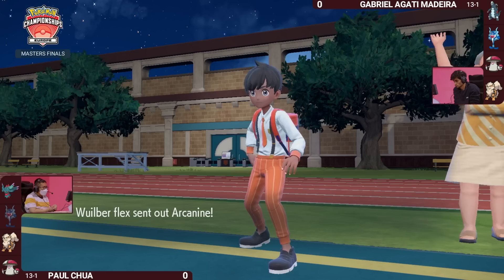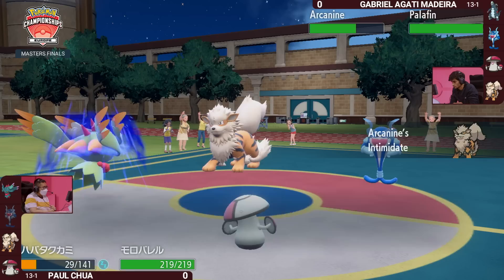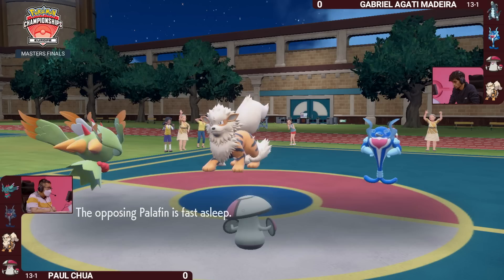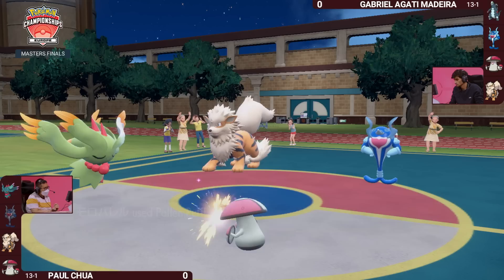Amoongus now leaves the field for a little bit of HP recovery thanks to the Regenerator ability, and Arcanine takes its place. This switch is really nice — the Intimidate isn't the main point. It's the fact that the Arcanine can potentially resist those Fairy-type moves from Fluttermane and apply great pressure to this Amoongus that's putting Pokemon to sleep.